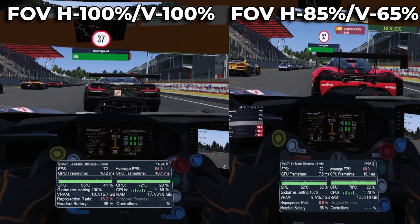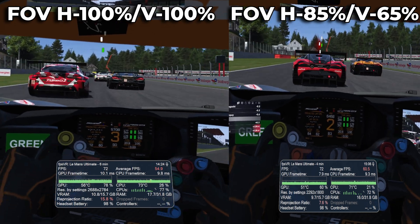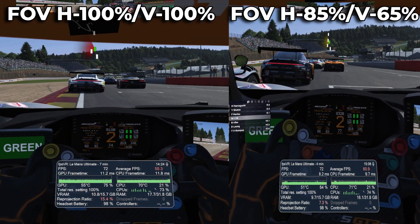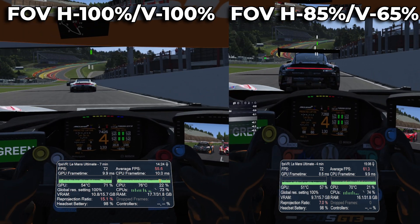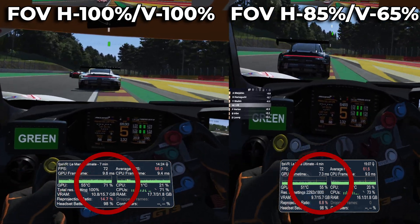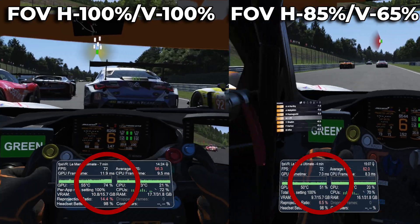Moving on to Le Mans Ultimate, we are racing at the iconic Spa-Francorchamps circuit in the 2024 GT3s with a field of 20 cars. At the start you will notice the frame rate dip to between 60 to 65 FPS, but once through the first few corners it hits a steady 72 FPS. This is quite incredible because Le Mans Ultimate is notorious for running very badly in VR. Previously I was running on low settings with shadows turned off and hoping the sun wouldn't break through the clouds and tank my FPS. Now I'm running on mostly high with a few of the more punishing settings on medium — like shadows, reflections and particles. It has transformed the game for me.